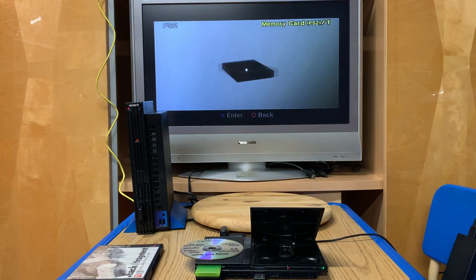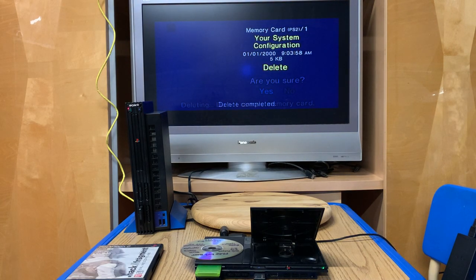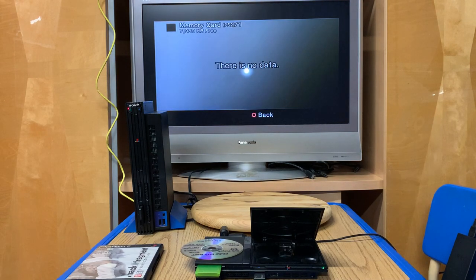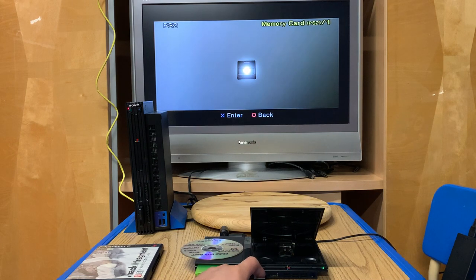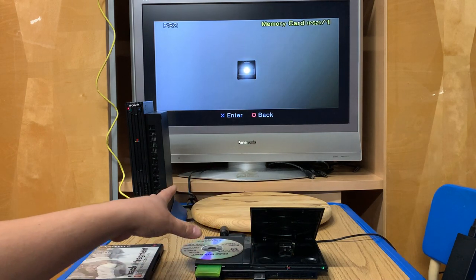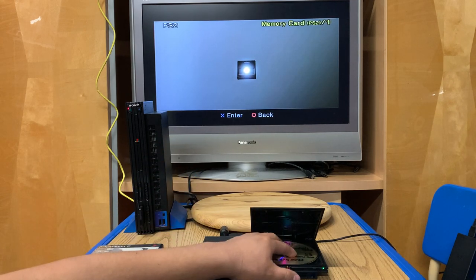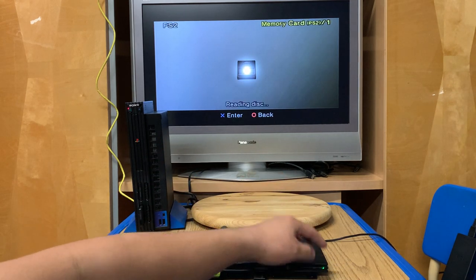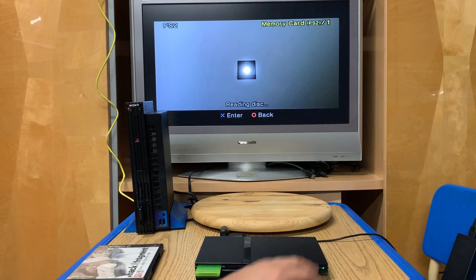Because this is not a Free McBoot memory card, I don't see a custom loading page. If I view the memory card it just has the system configuration. There is no data on it, and USBs cannot be read without special software - that's what the Free McBoot memory card is going to do for us.